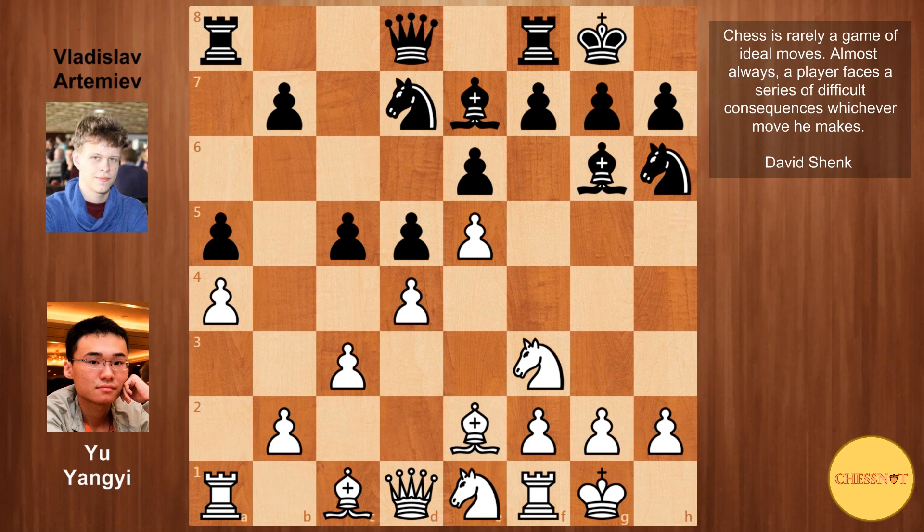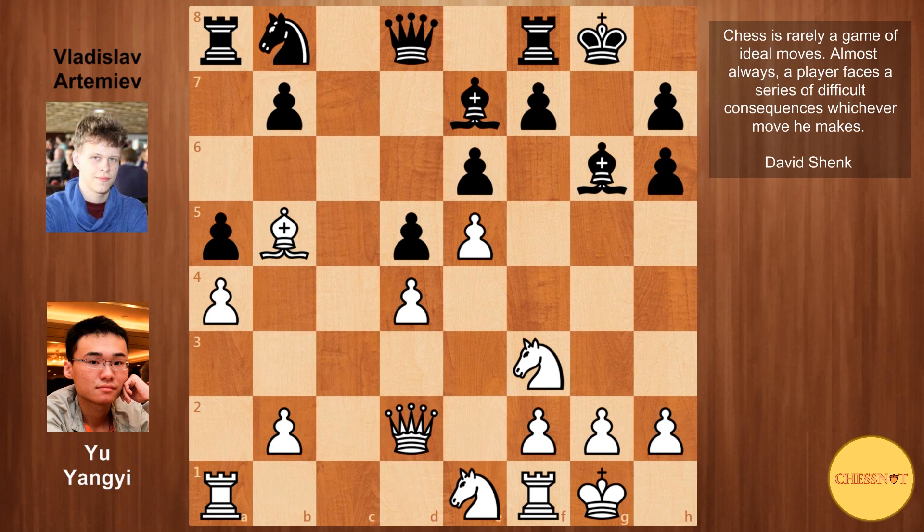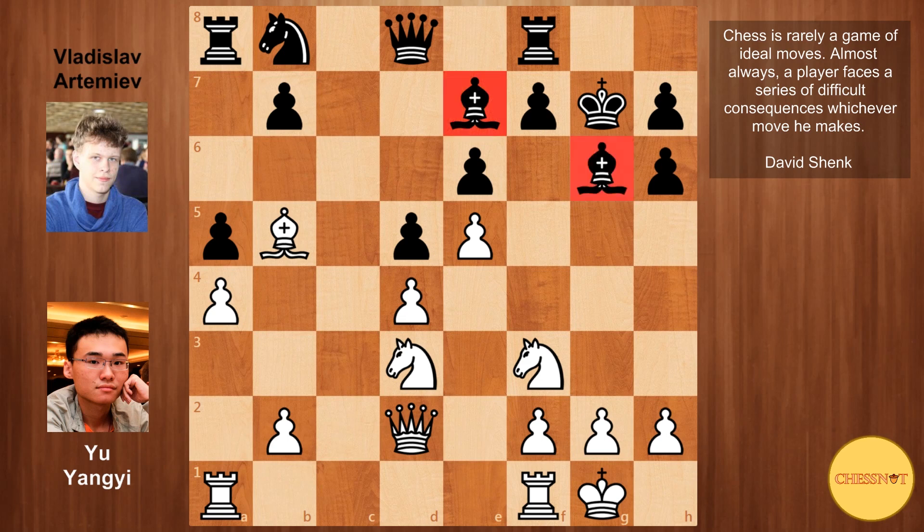Now that black has castled kingside, white decides to take the knight and double the pawns. White would like to play Nd3 here but that would block the bishop, so Yu Yangyi plays Bb5 first. That also stops Qb6 with tempo on b2. Artemiev took on d4 and played knight back to b8 — the knight wasn't doing much on d7, so black is going to reroute it. Queen d2 from Yu Yangyi, hitting h6. So Kg7, Nd3 — white seems to be doing fine here, definitely has more space than black, but black has the two bishops, so this is definitely still playable.